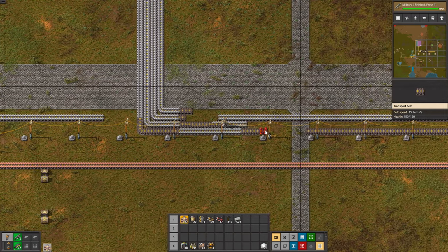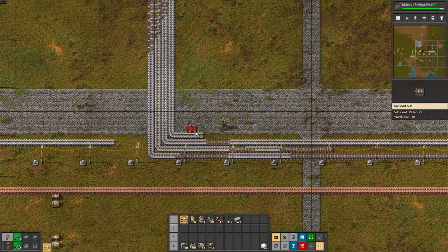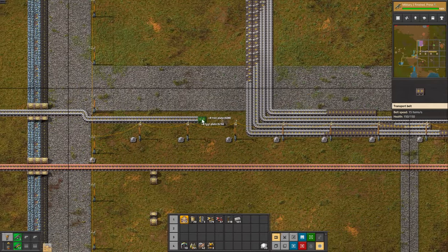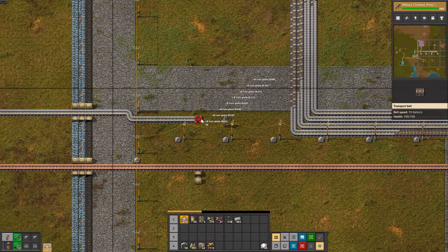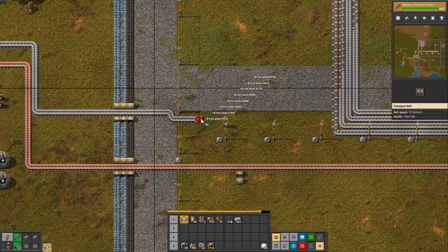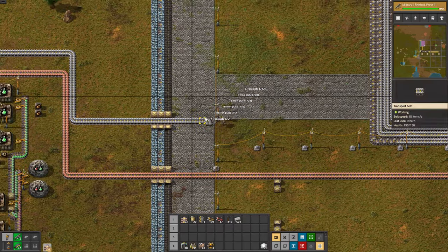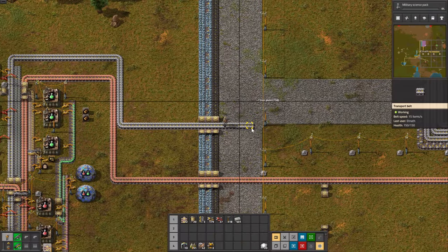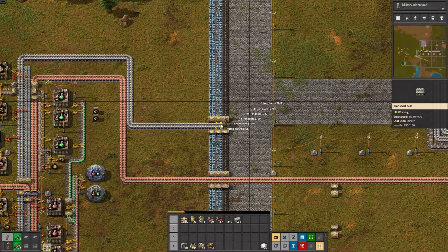Looks good. Now we remove this belt — we don't need that anymore. While we are here, I completely forgot: we can start our next research. Let's start the military science pack. Producing these packs is going to be one of our next objectives in the next episode.